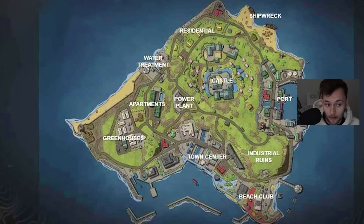The names might be a bit different since this is a leaked version — greenhouses might not be called greenhouses, apartments might have a slightly different name — but overall I can easily see this being the exact look of the map. To go through it: we have greenhouses on the left, apartments, water treatment, power plant, town center, beach club, industrial ruins, castle in the middle, residential at the top, shipwreck top right, and a port area to the right.